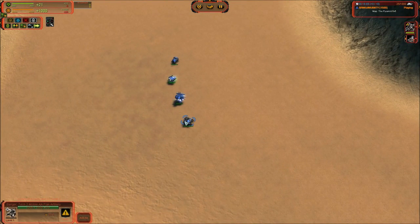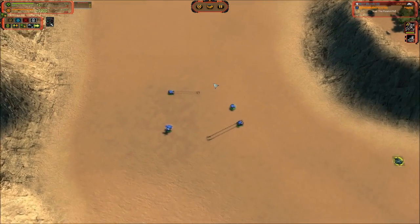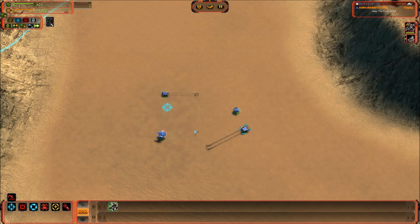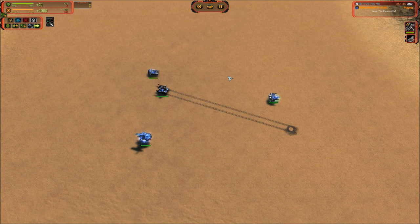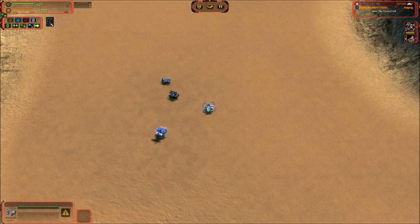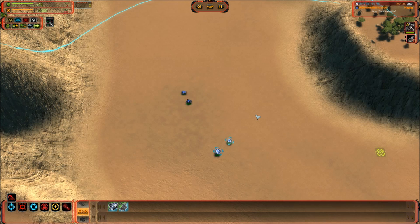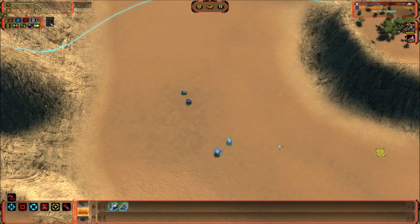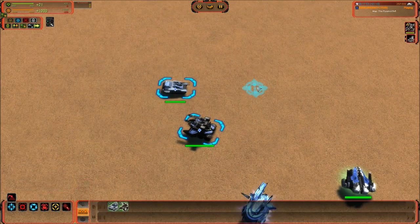Moving on to Flak. Flak is essentially the same for all factions — same firing pattern, same projectile speed, same area of effect, and roughly the same damage. If you're building Flak versus gunships, there really isn't one that is better over the others; just build them and they will massacre gunships. They also obliterate Tech 1 air — do not fly Tech 1 interceptors over these. The key difference is that Aeon and Seraphim Flak can hover, allowing them to cross water and accompany navy, with 3.6 move speed versus 2.9 and 2.8 for the land-bound counterparts.